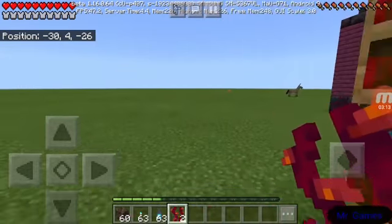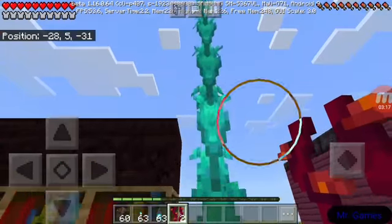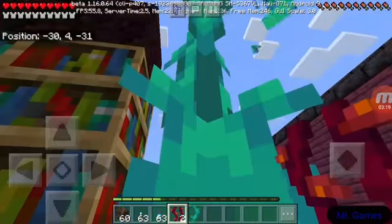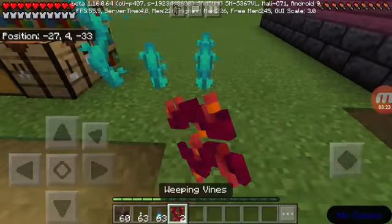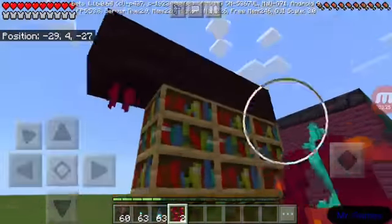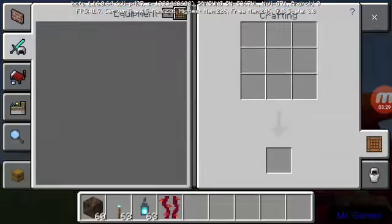These are called weeping vines, and these right here are called twisting vines. These kind of just get planted, but the weeping vines actually hang down.